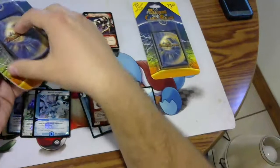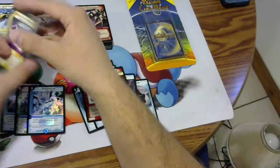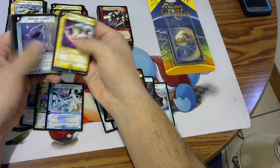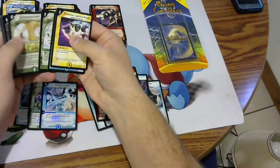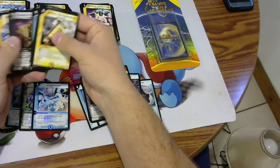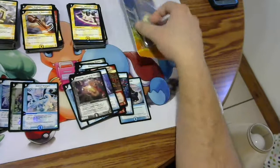Looks like we have two left. Another DM6 pack — Midnight Crawler, Dimension Gate. Photo Side is our rare for that pack, and nothing else noteworthy there.